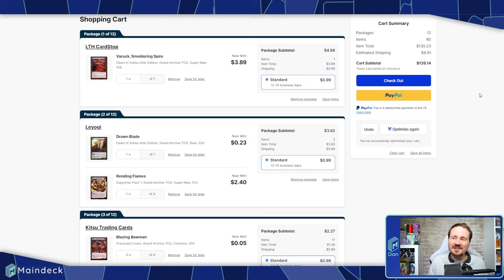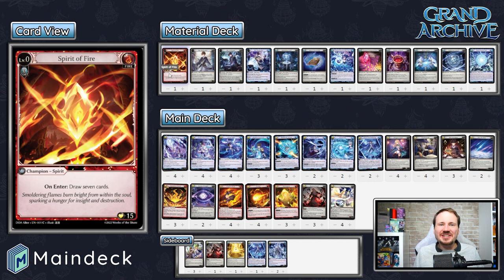Again, if you want to check that out, link is going to be down in the description to either buy it in one shot or just hit up our affiliate link. Pick up the singles you need and go on with your day. So next we are looking at Sean Zhang's Fire Rye deck. This was the lone Fire Rye deck to make it into the top eight, and there are several reasons for that — number one being the prevalence of these powerful aggro decks.